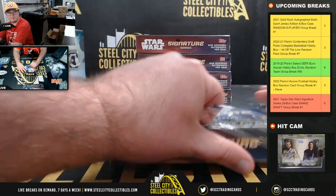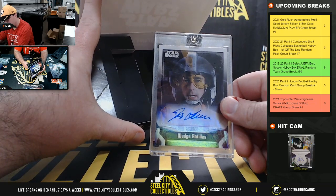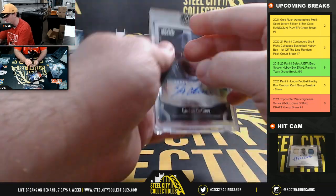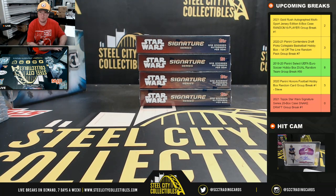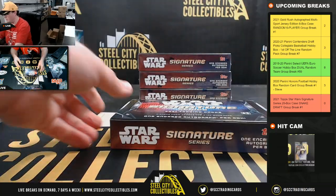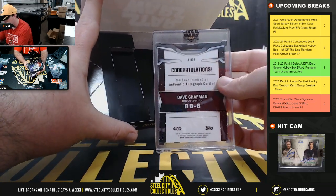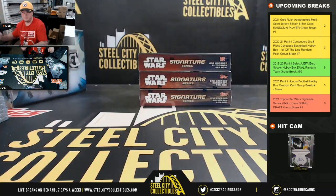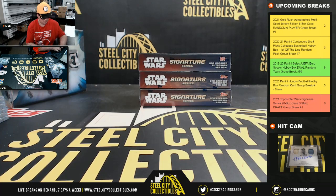Box number 16 is Dennis Lawson as Wedge Antilles — couldn't remember the first name at first, Dennis Lawson as Wedge Antilles. Box number 17, number 71 of 99, that is BB-8 Dave Chapman.